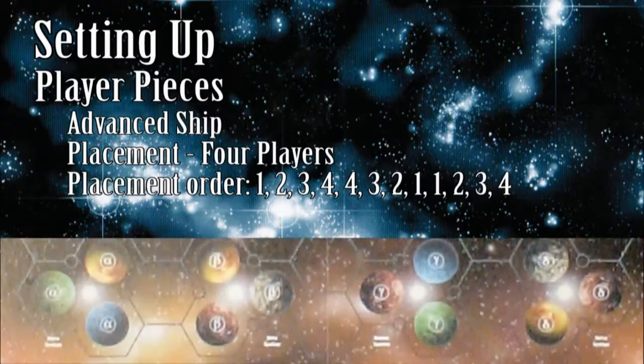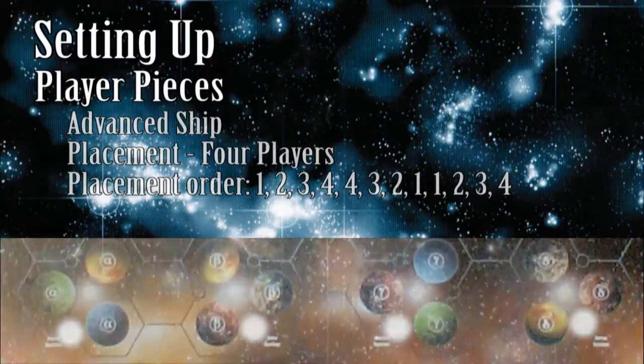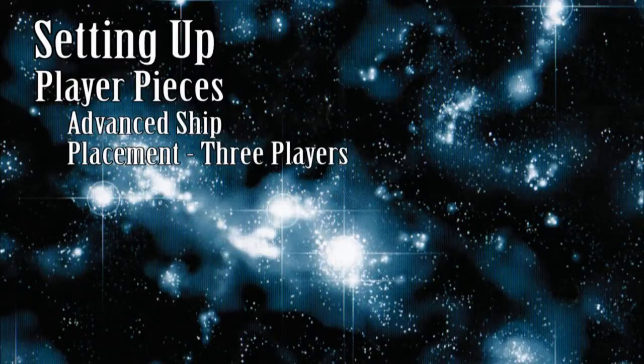Make sure to consider where you put your spaceport when placing your bases. If you have it located near the back of the map, every new ship you build must travel further to get anywhere, putting you at a disadvantage. The advanced setup is pretty much the same as it was with four players.